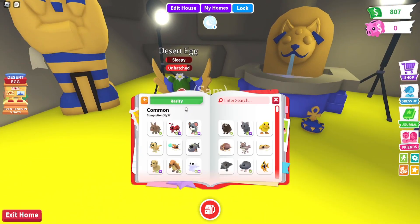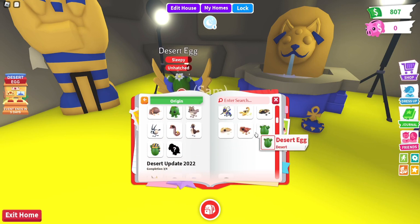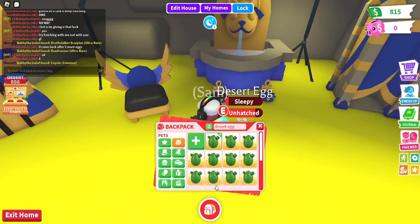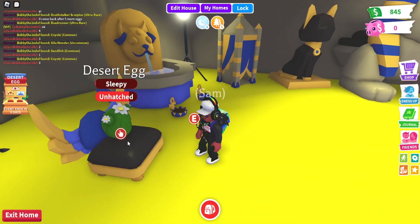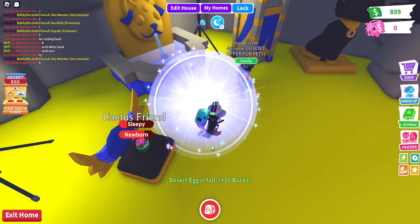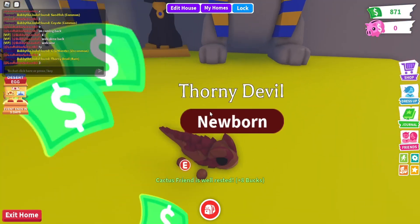That is an ultra Roadrunner. Wait, how much do we have? We have one more — we only need the Vulture until we've got every single pet in the desert egg. Except the royal desert egg because you can only get one. Oh, Coyote — come on. There's your luck. It is a Thorny Devil! I don't think we showed this pet yet — it's a rare pet.